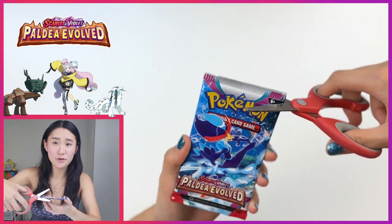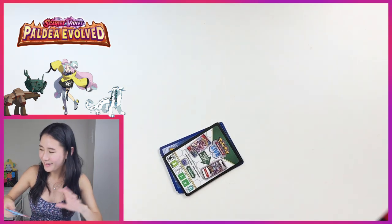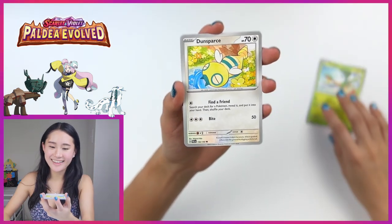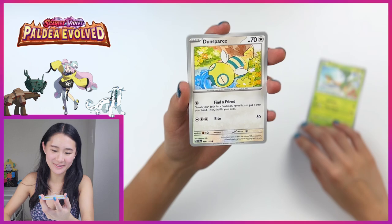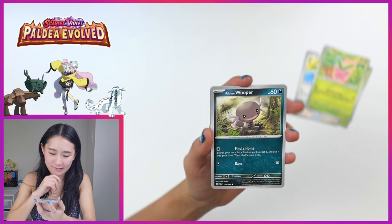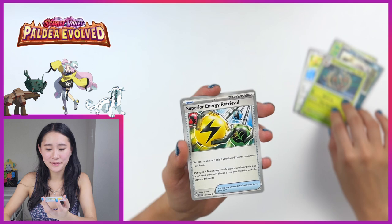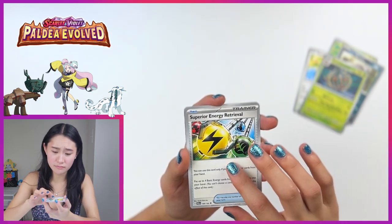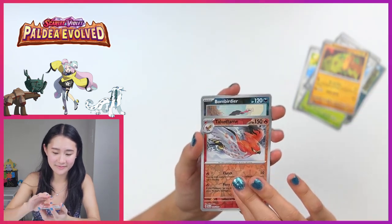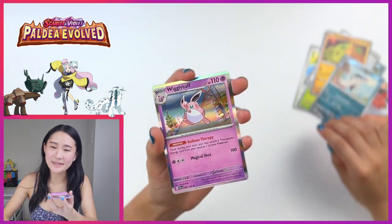And down to just two packs left in this first half. The great thing about doing them in halves is I can always be like, 'Oh, but I still have the other half to open some other day.' Starting off with Tropius. Dunsparse. Hoppip again. Paldean Wooper. Brantlecast — this is so freaking creepy. Superior Energy Retrieval. Pseudo Wudo. Talonflame, reverse holo. Bombardier, reverse holo. And lastly, Wigglytuff once again.